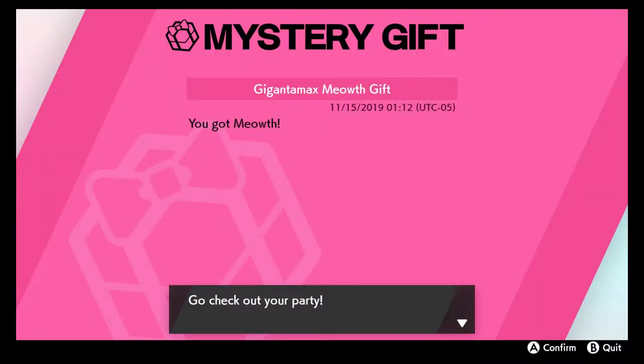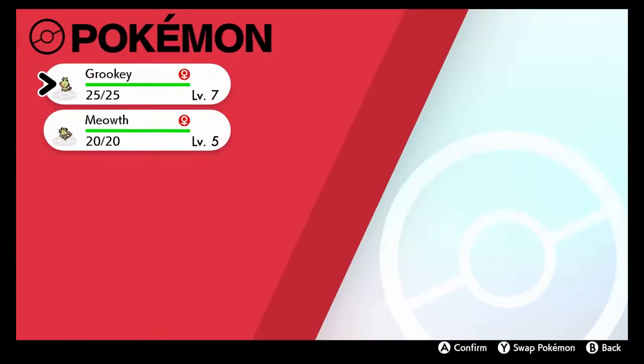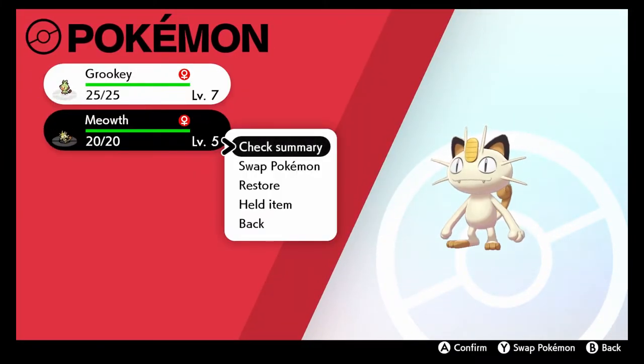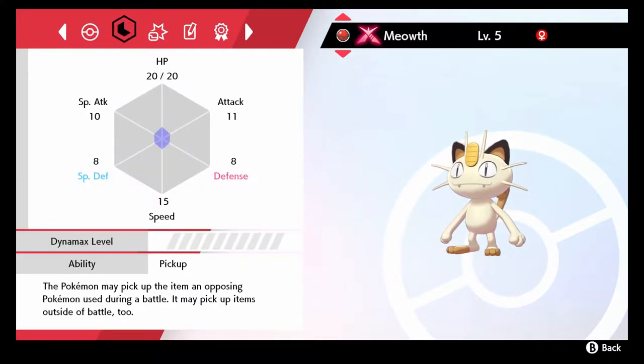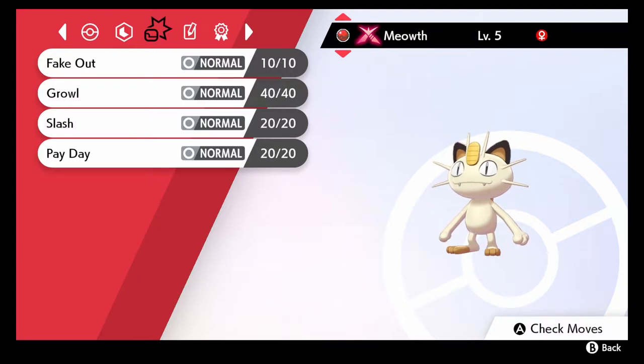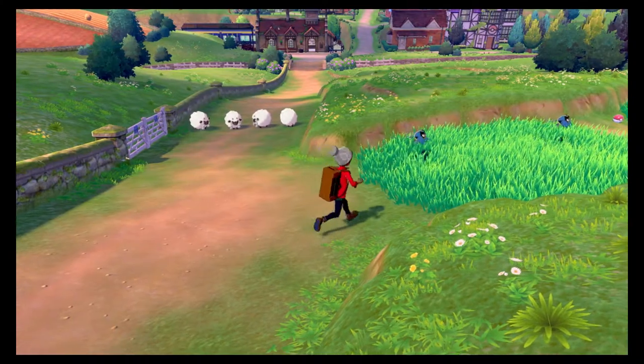So now we've got Meowth on our team. We got a female Meowth. Fake Out and Payday is really good to have, but the lax nature — that's why your stats are like that. I was hoping it wasn't gonna be lax, but it was. But yeah, now we got that Dynamax Meowth.